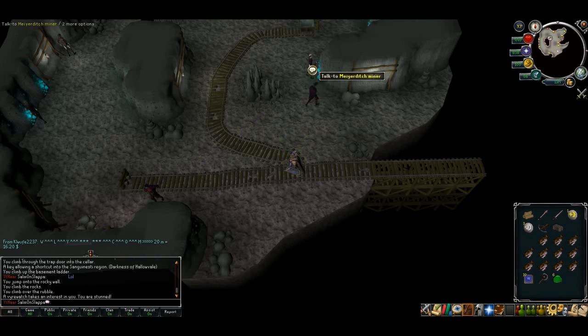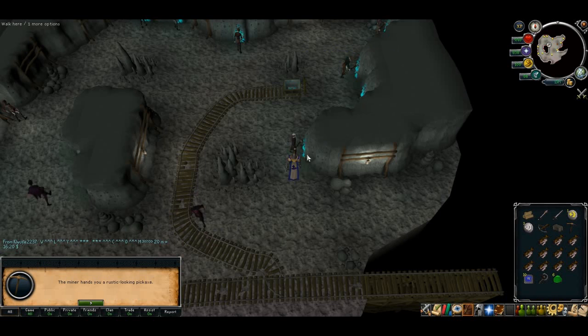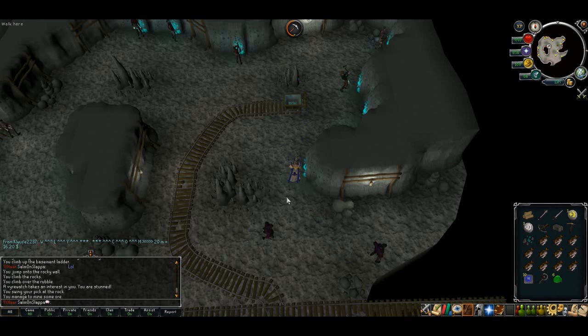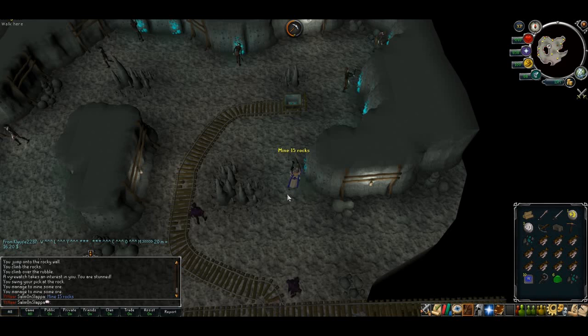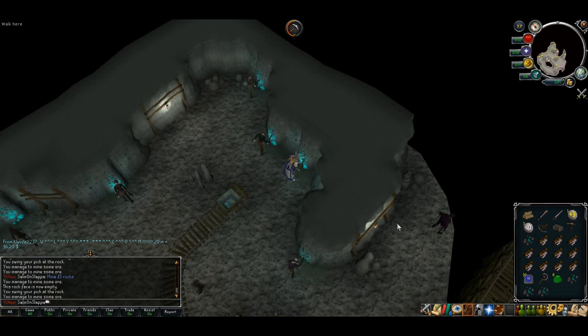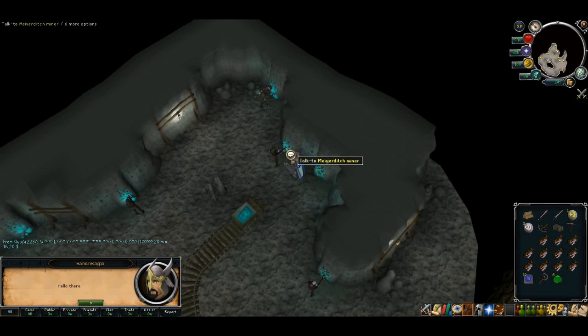Once you're near the mines, talk to the old man sitting right in front of you and ask for a pick. Now you've got to mine 15 ores. You can do it in parts so don't worry about not having enough inventory space. Once you're full, chuck them all into the cart and keep putting them in until you've mined 15.